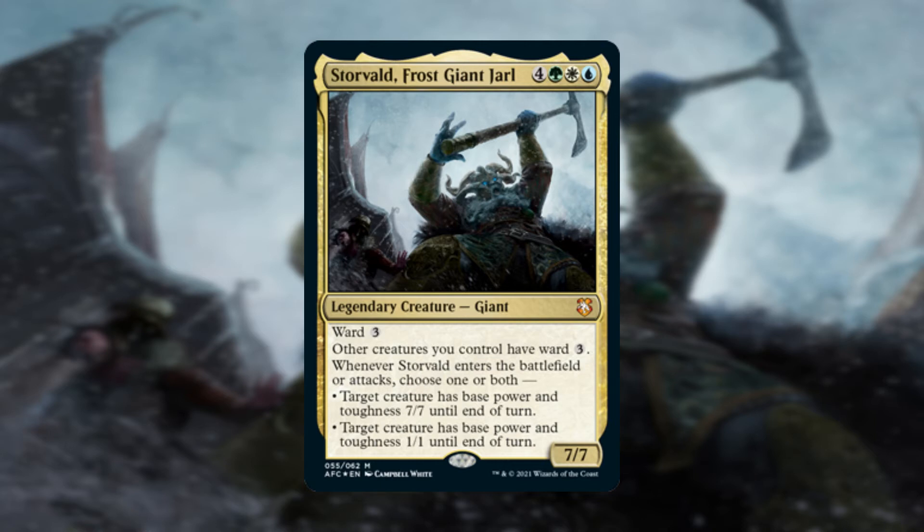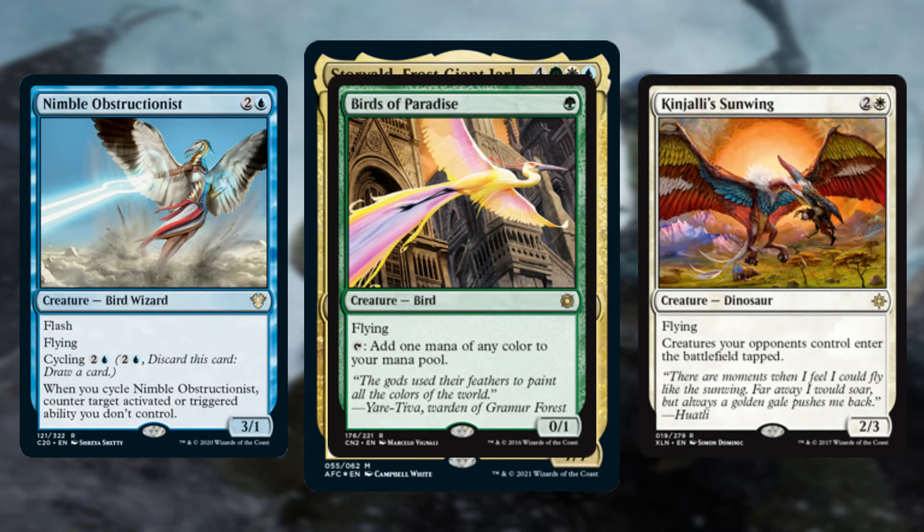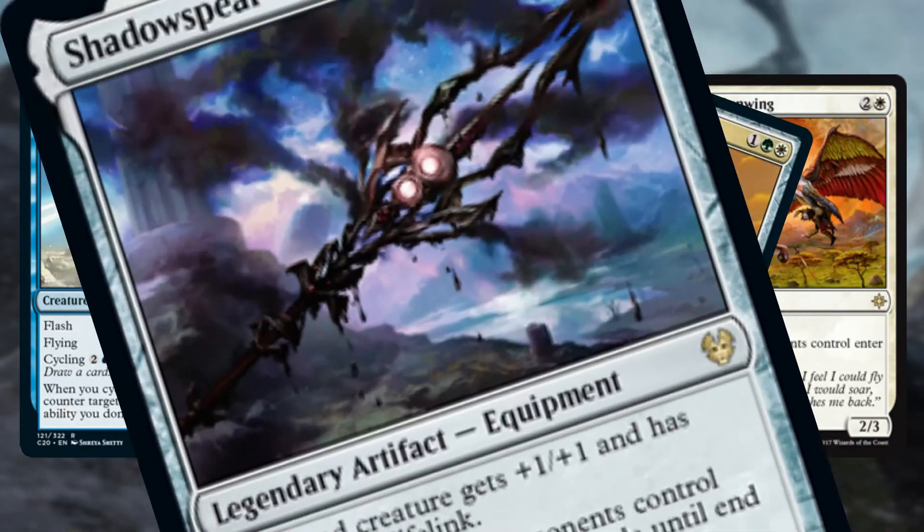This creature wants to start swinging when it can. It even has an ETB that lets you put some combat into your favor — making one creature a 7/7 and another creature a 1/1. This really has all kinds of benefits. This card can slowly help remove pieces off the board while making threats out of your weaker creatures. Storvald being a 7/7 means there's likely 14 damage going somewhere soon. With access to white and blue, there are bound to be excellent flyer creatures you can put out early and simply pump to comical sizes. You attack, make their problem creatures smaller, maybe sprinkle in some evasion like trample, and profit.